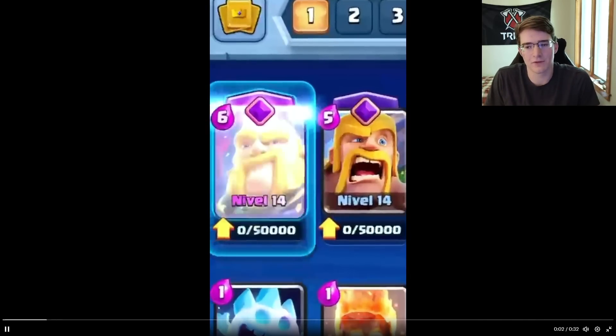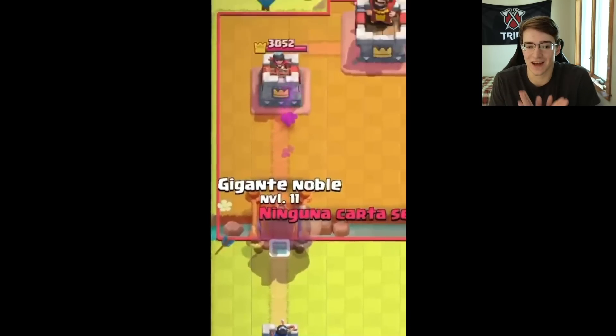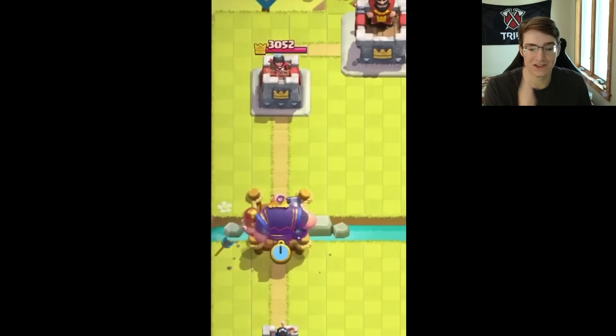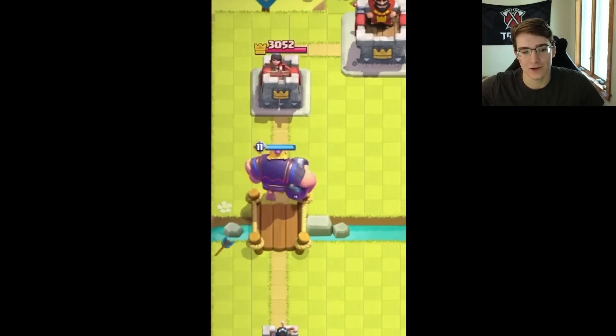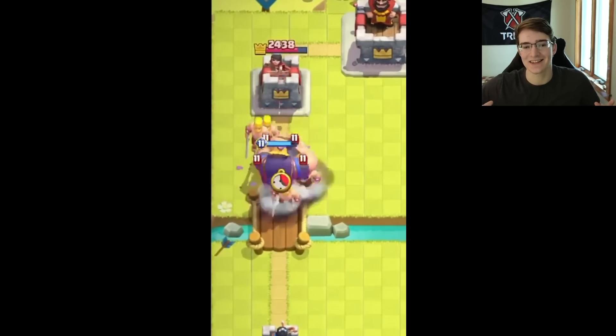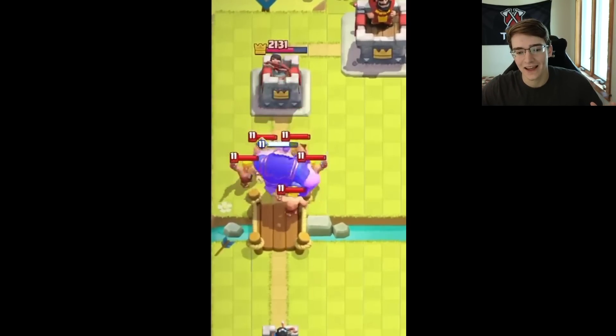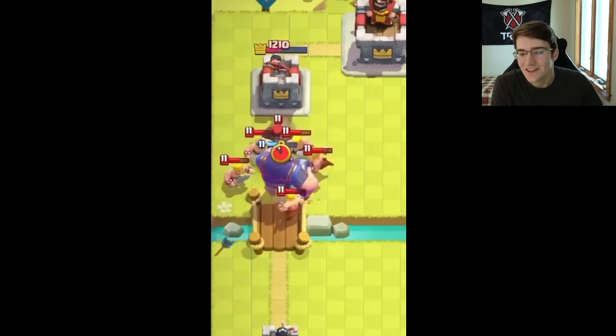Now let's get into the gameplay of some of these evolved cards — some are just insanely broken. The evolved Royal Giant explodes in a radius near him, dropping its bomb. It completely annihilated a skeleton army, pushed back the barbarians without killing them, and knocked the hunter out of range. One evolved Royal Giant took out a whole tower, killed the skeleton army, and pushed back both barbarians and hunter.